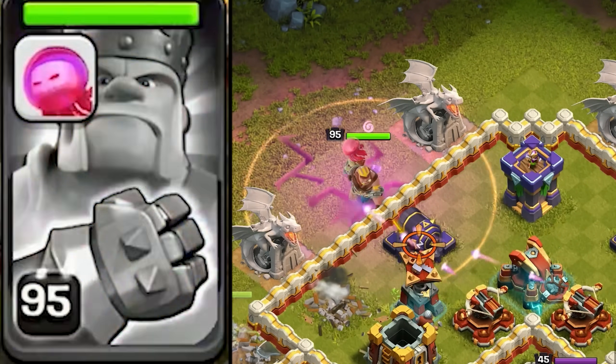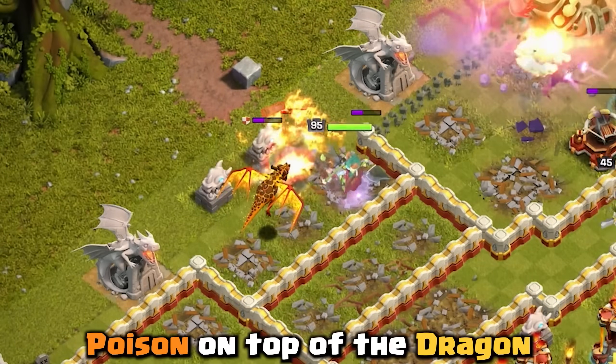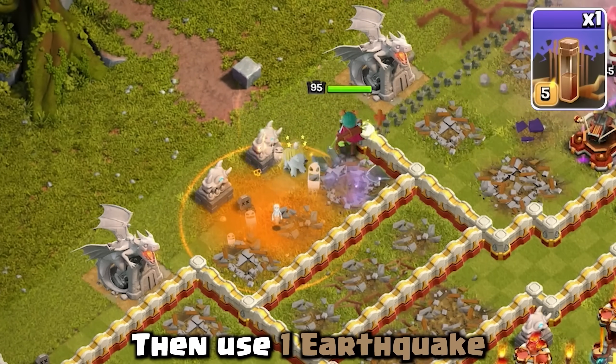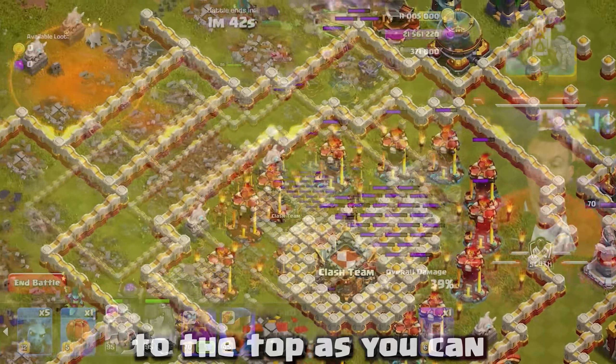Place the Barbarian King in front of the Cannon and then press his ability to move into that section. Use a Poison spell on top of the Dragon to help the Queen take that down.